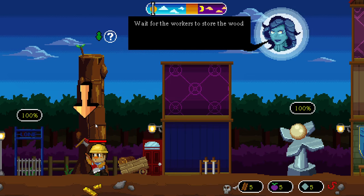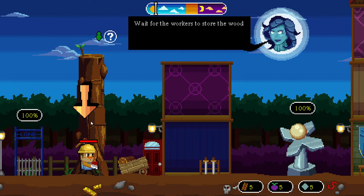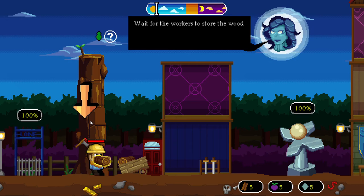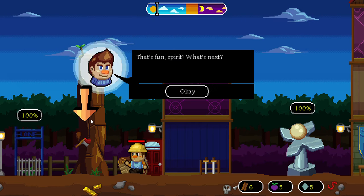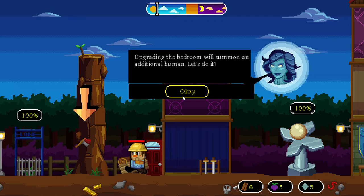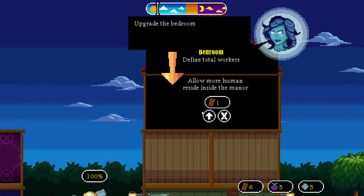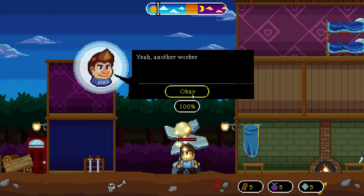Drag and grab the worker into the tree trunk to start chopping wood. I have to wait and store some wood. We have enough wood to fix the bedroom — going to the bedroom. We'll summon an additional worker here.